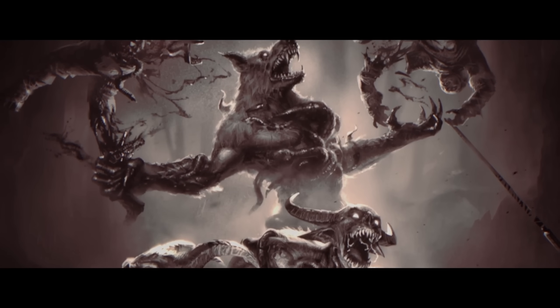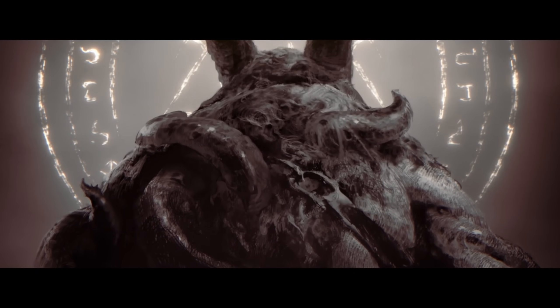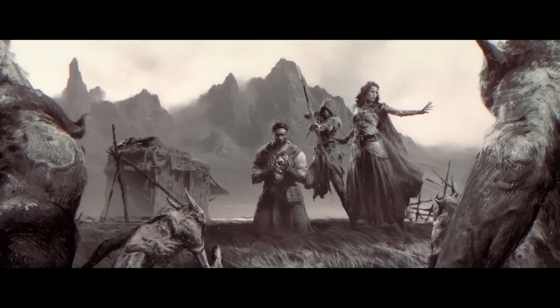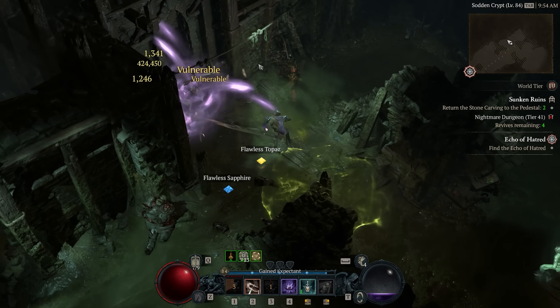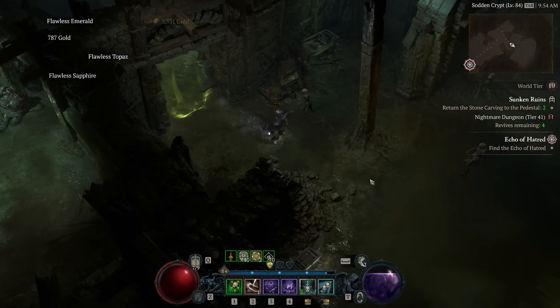This is going to introduce new characters, a new story to follow, but also a brand new threat — that of the Malignant, a corruption that begins to spread all over Sanctuary and affect all the creatures and even people living inside of it. This is going to provide new incentives to go out there and clear this out, fight tougher enemies, but also gain some sweet new rewards on top.